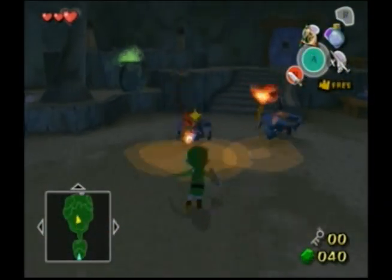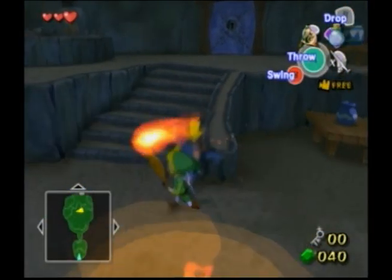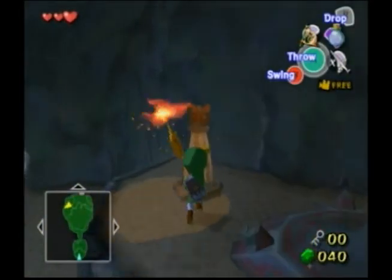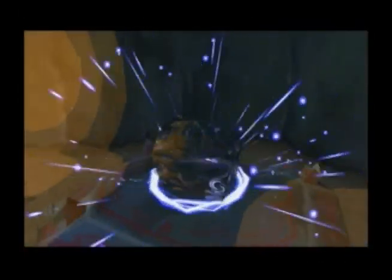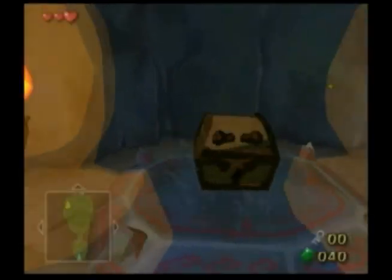For this room we're just going to disarm these guys, take the stick because we need it. It's already lit up, which is cool. I'm going to go up here and just light these. You can throw that stick at the second torch, but it's barely worth it unless you're aligned perfectly.